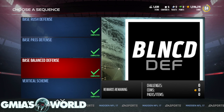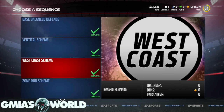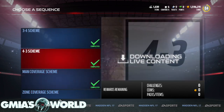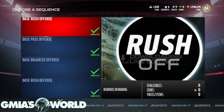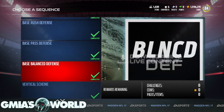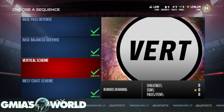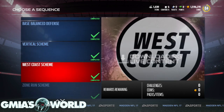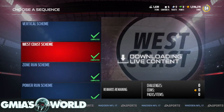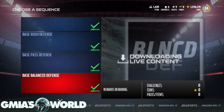I think the base balance defense was the last one, or it might have been West Coast Scheme — the ones that gave you the actual collectibles. So that's 10, and it was 12 for base balance defense. So you had to start with this because I think you need 8. So you start with vertical scheme for Carson Wentz, and then all the ones above it are for Morgan Burnett.